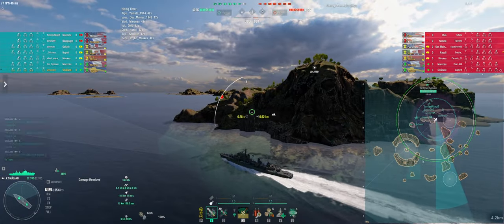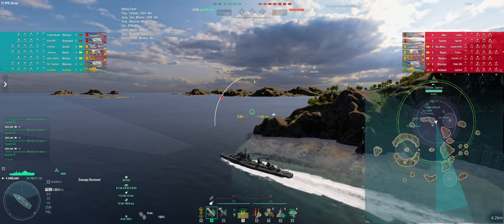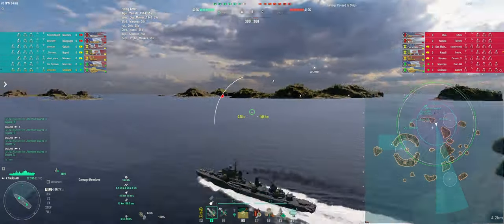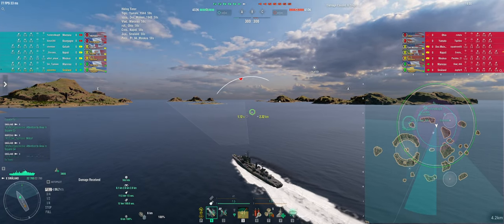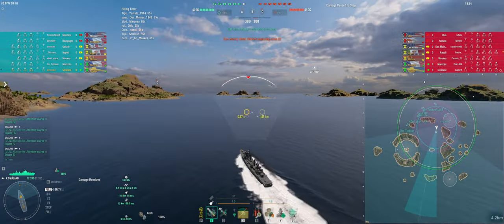So the idea is if they push a DD in here we radar it with your radar, and we have set up the Montana, the Goliath and me to shoot this DD. So he will take heavy damage while going in, and then hopefully our Maso can come in from the outside, which is way safer because all the people that could shoot from here will not be there in time when the Moskva or Maso goes in. So we use the timing of the fast DD to our advantage.